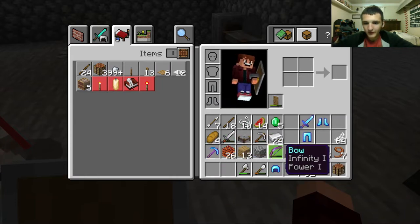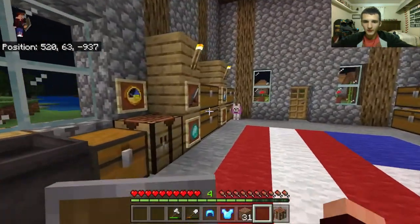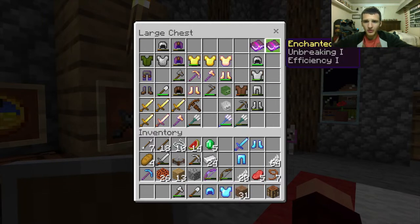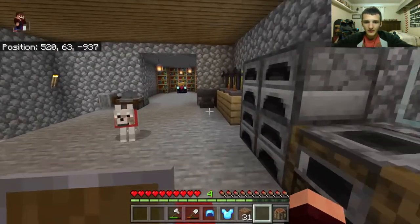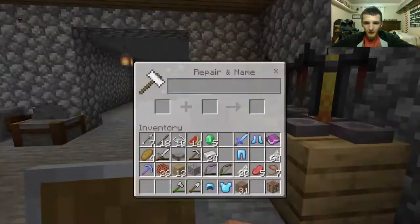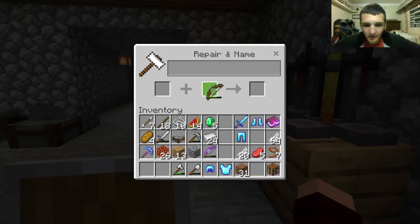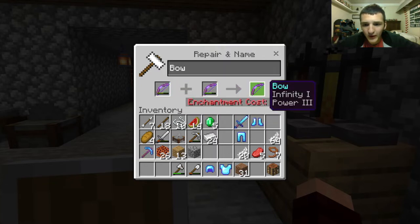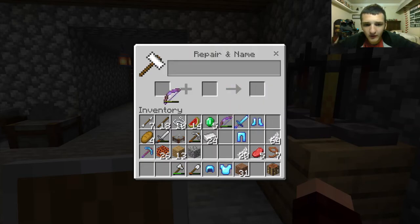Was there anything else I wanted to do? I wanted to slip mending into the bow, and I wanted to add power three. I wanted to make my bow super strong, but first I wanted to heal it. That would be nine. That would also be nine. That would cost three. So let's do that — twelve for full health on a bow. And I don't have enough for it.